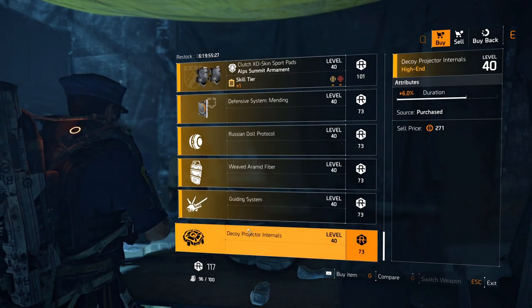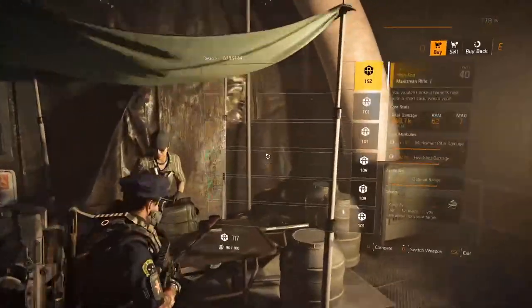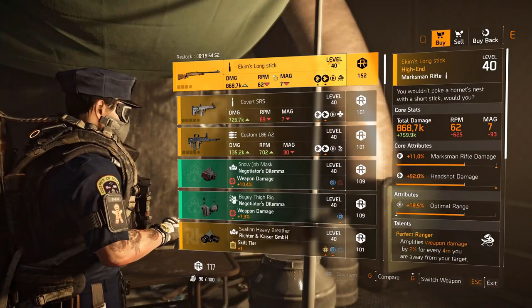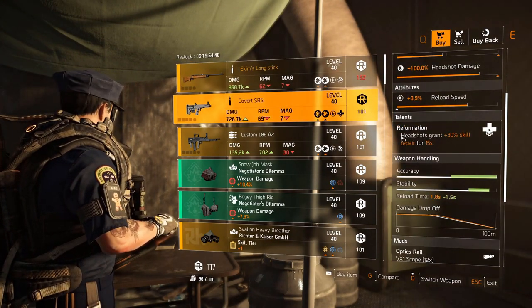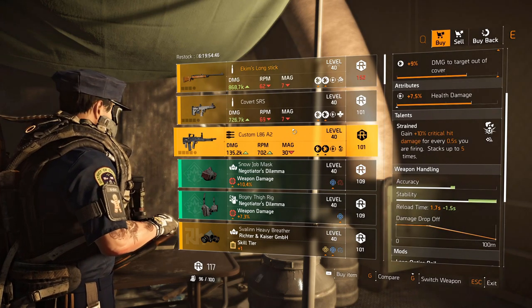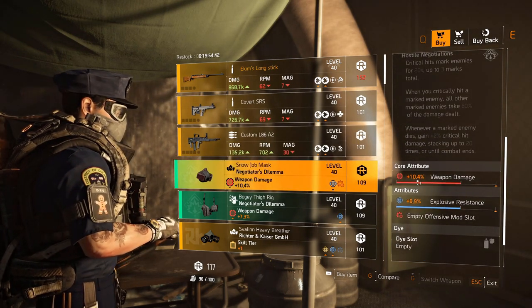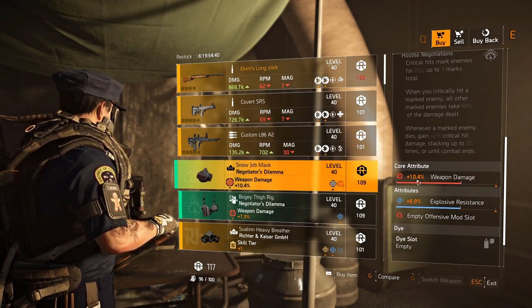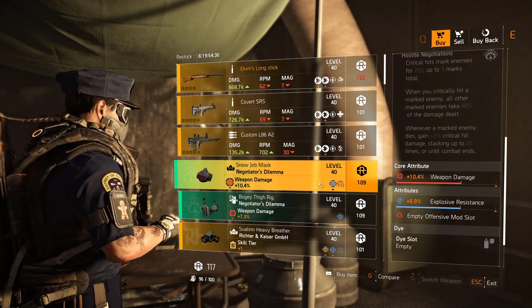Dark Zone East vendor: Ekim's Long Stick with optimal range 18.5 percent. Perfect Ranger Covert SRS with Reformation and reload speed. Custom L86 with Strained. Negotiators mask — the PvP damage multipliers have been adjusted and fixed in PvP, so Negotiators might make a slight comeback in PvP. It won't be as broken but they've fixed it in the patch notes.